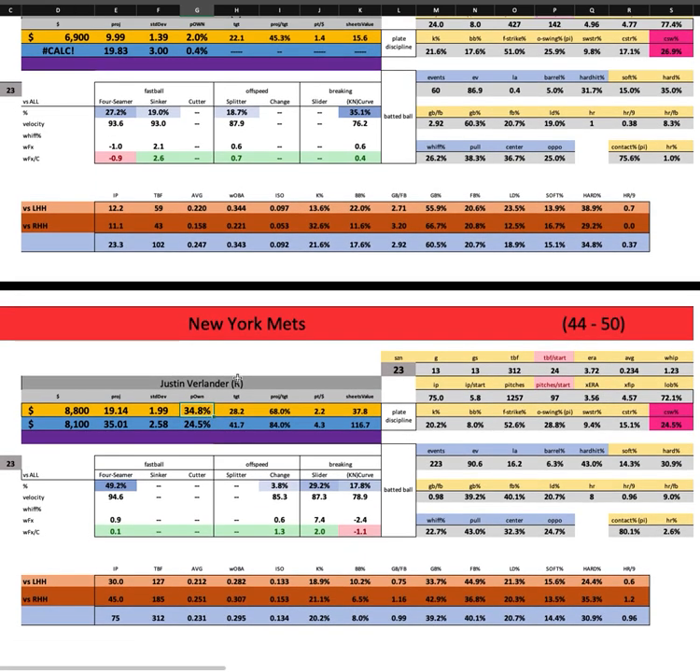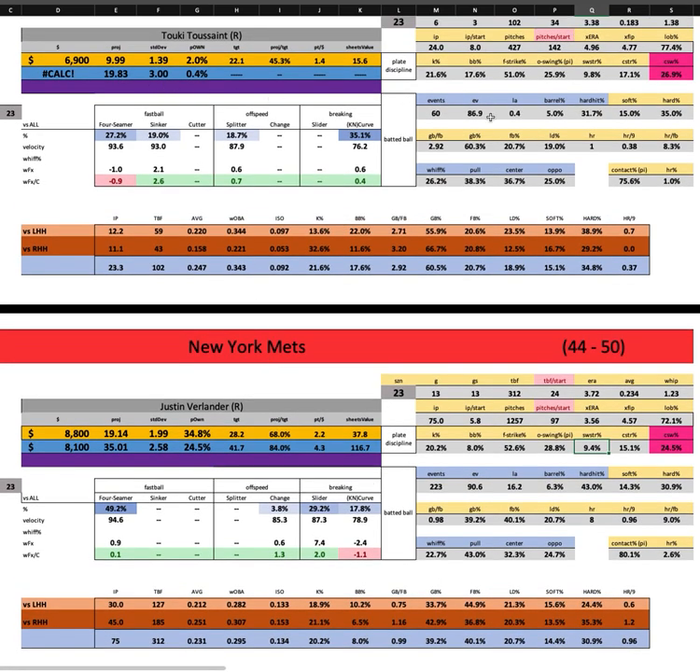Verlander is $8,800 for the Mets at 35% ownership — we've got to be careful. Similar to Carlos Rodon, he's having trouble throwing strike one. At 53 years old this season, 13 full starts and 75 innings in, I think we just have to start accepting he's not going to be the elite 60-63% strike-one guy he's been in the past. With 32-33% chase and sub-10 swinging strikes, those plate discipline numbers are concerning.